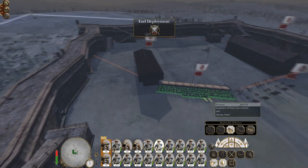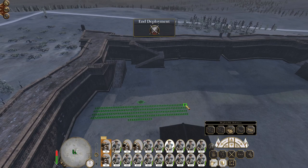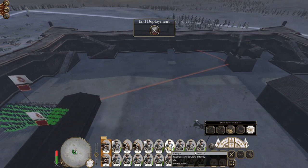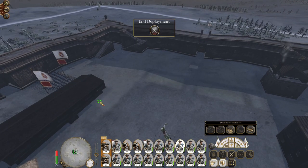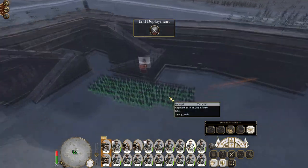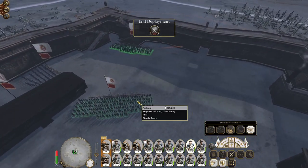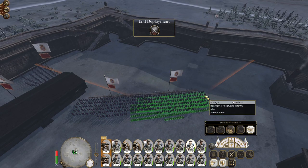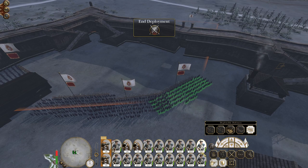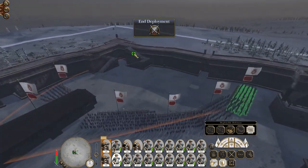We're going to go for trenches and I'll place stakes here. My experience is that stakes kind of don't ever really work especially if you do it in the breach — I've seen the enemy AI jump over them which is a bit weird. So I tend to position them away from the walls and overlap them; that seems to work better.